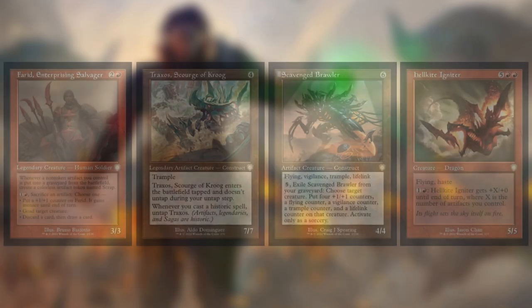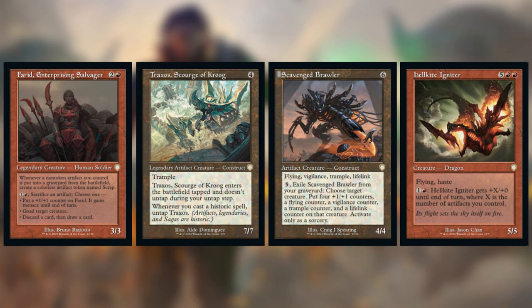First removal: Frad, Enterprising Salvager — two colorless and a red, 3/3. Whenever a non-token artifact you control is put into a graveyard from the battlefield, create a colorless artifact token named Scrap. You can pay one red, sacrifice an artifact, and choose one: put a +1/+1 counter on Frad and it gains menace, or goad target creature, or discard a card and draw a card. It's cool but the non-token artifact requirement is kind of silly when we're making token artifacts. Goading creatures isn't what we want, and going Voltron with this isn't the plan, so I pitched it.